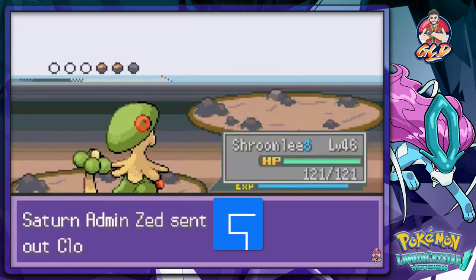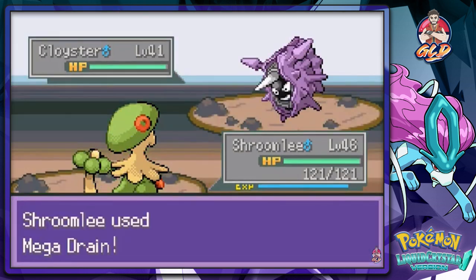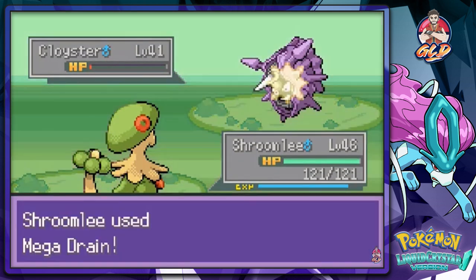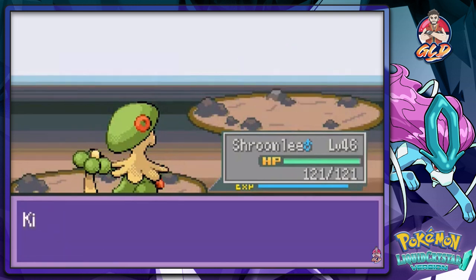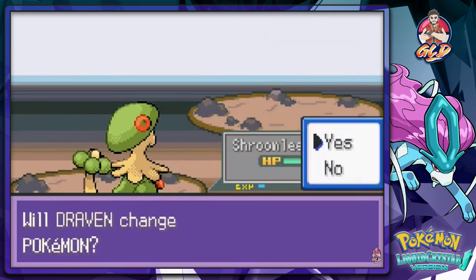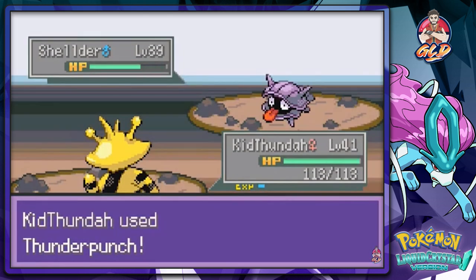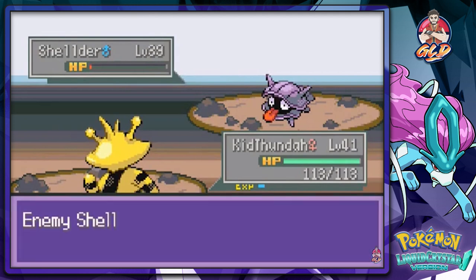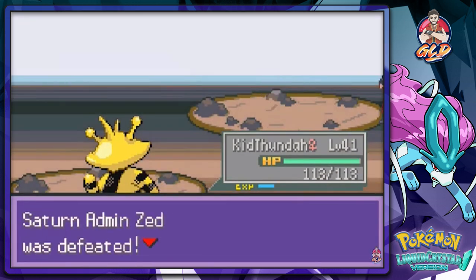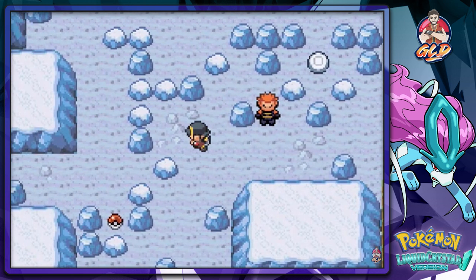Let's go with Shroomly. Cloyster - let's go with Megadrain right here. These guys are trying to confuse the crap out of me - damn their status effects. Look at that - he's going to be coming out with a Shellder. Now I got Kid Thunder right here - he's going to wreck him. Thunder Punch - there we go. Forgive me boss. Whatever - I have to move a boulder somewhere.